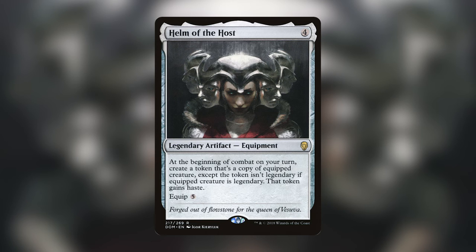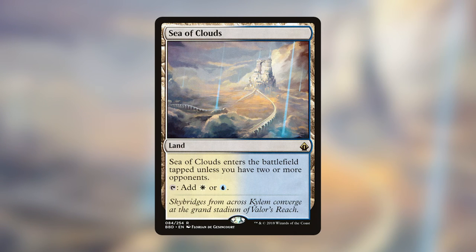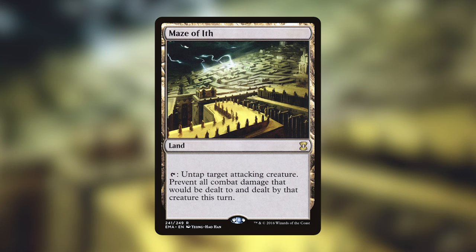Moving on to favorite lands. Mine is Sea of Clouds, from the Battlebond cycle. It enters the battlefield untapped if you have two or more opponents — simple as that — and taps for white or blue. I hope they finish the cycle for the remaining two-color pairings. I mostly just love it because the art is absolutely beautiful and super pretty.